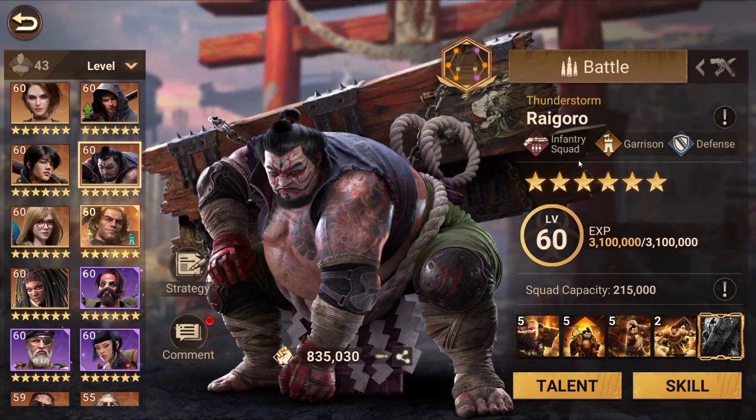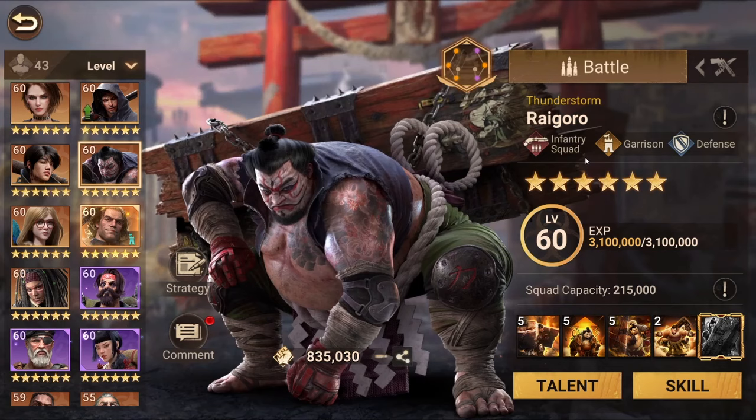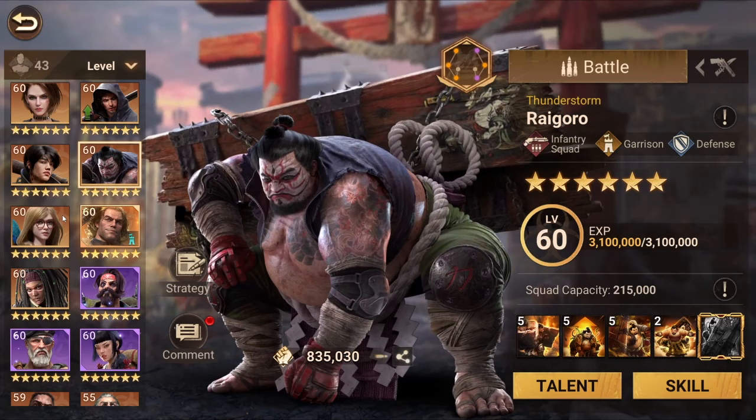The red talent tree will tell you what type of squad that hero prefers to lead. For example, Regro is an infantry squad leader, so it is better to use only infantry with this hero. Bella is a rider squad type, so you should only use rider troops with Bella.